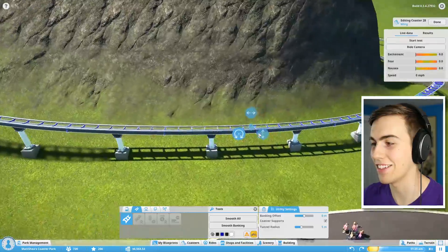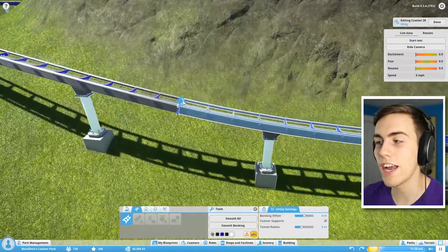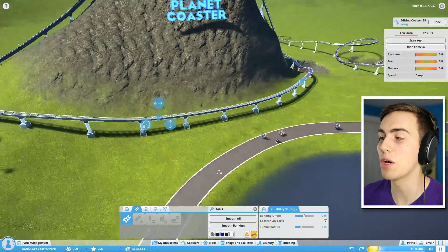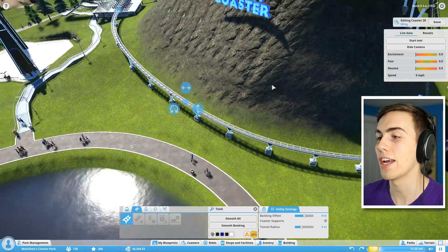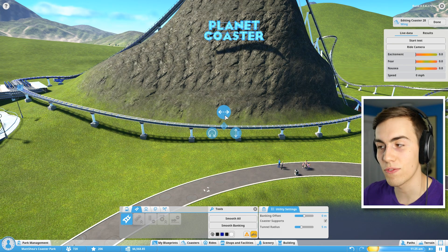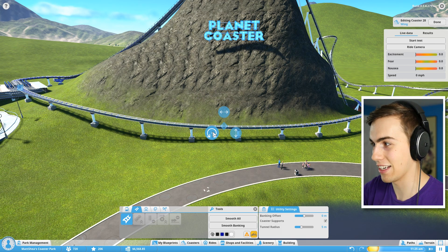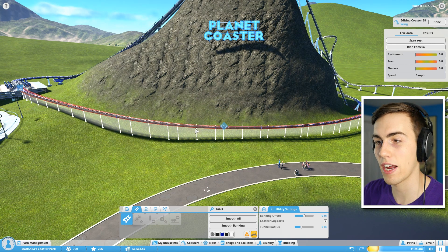I found something pretty important. You see this little arrow? You can move that arrow around the track to select more of the track. I can bring it all the way down here and then smooth it all out — just hit the smooth all button and it'll smooth out. You can actually take a full section of track and select a whole bunch at once. Then you can smooth it and turn the track as you please.